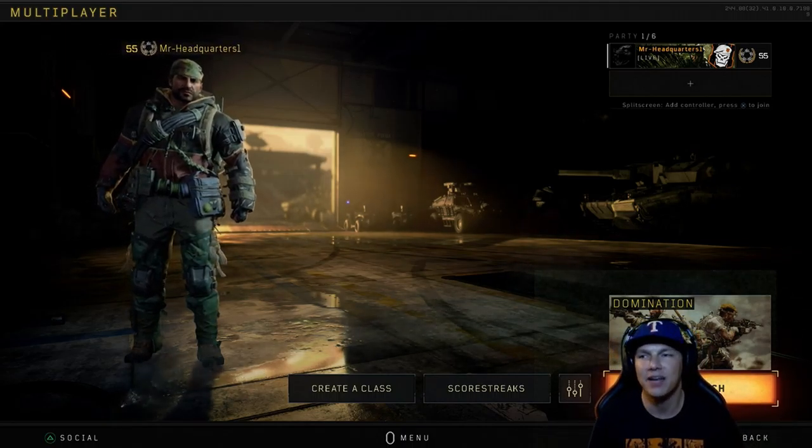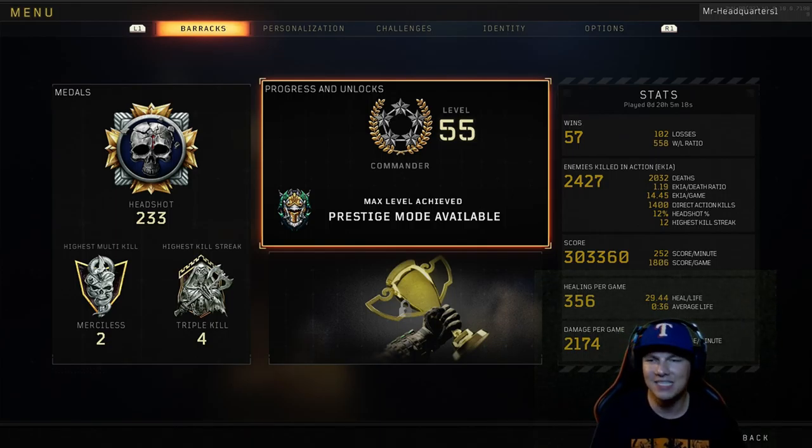Here we are — progress and unlocks, level 55, commander max level achieved, prestige mode available. We had 233 headshots, two merciless and four triple kills. Four triple kills is impressive because in this game the time to kill is absolutely crazy. Play time: 20 hours, 5 minutes and 18 seconds — not too bad for the first prestige.